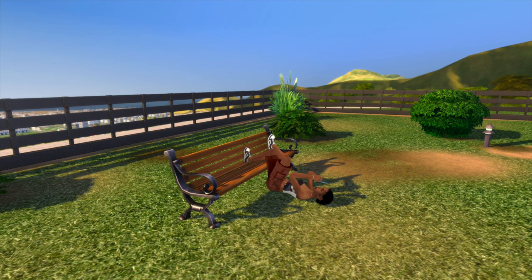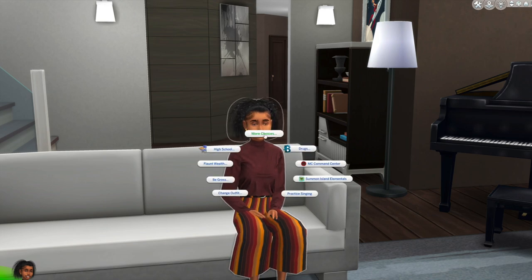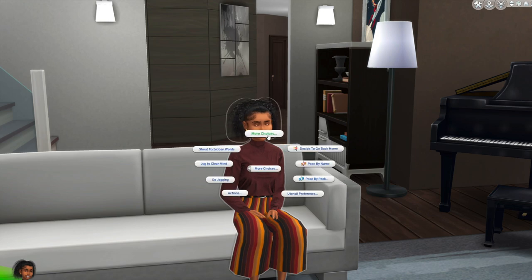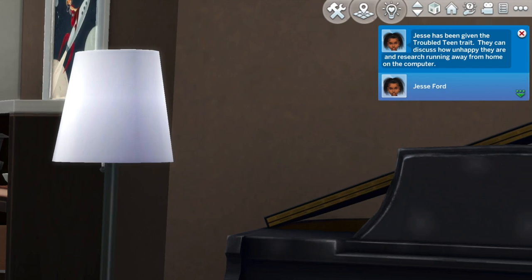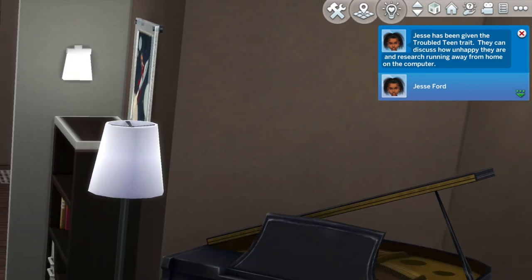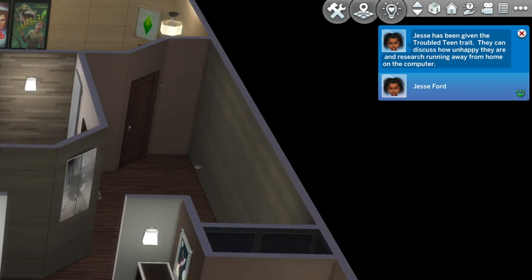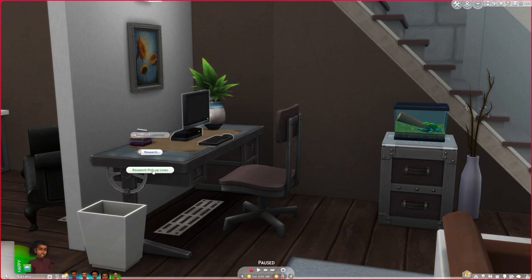The next one is by Wicked Pixel and it's the Runaway Teen mod. With this specific mod it took me a while to really understand it, but I had to make a whole new Sim. Basically you go into More Choices and play Start Runaway Plan. Once your teen starts running away, it'll show in the corner that Jesse has been given the troubled teen tree. They can discuss how unhappy they are and research running away from home on the computer. Your teen can go and live on their own.